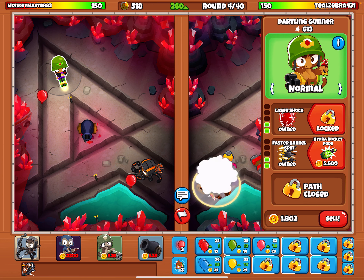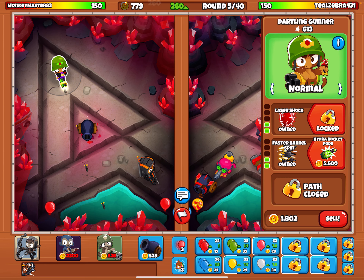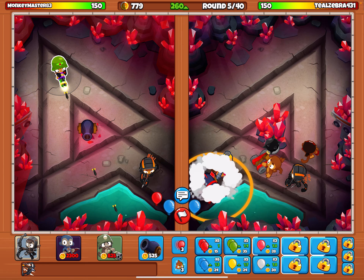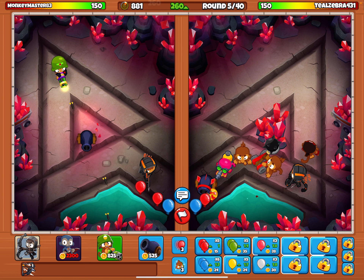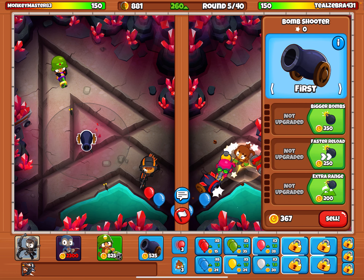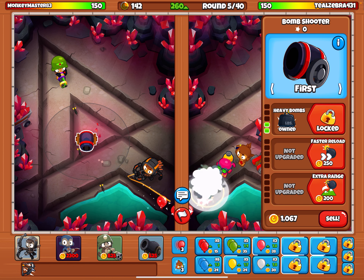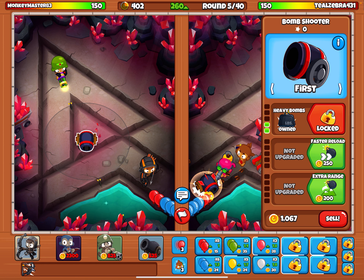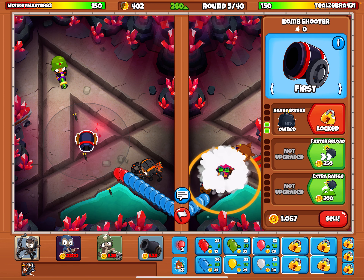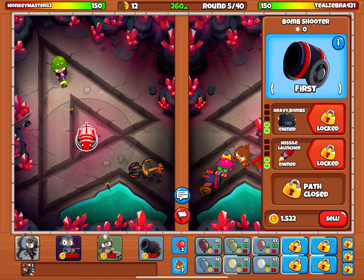We want hydro rocket pods since those are good. I mean, I got them. So we're just going to sell that and try to get it right there. We need a thousand for this, and around seven hundred for the next one — then boom bop bam, we got it.